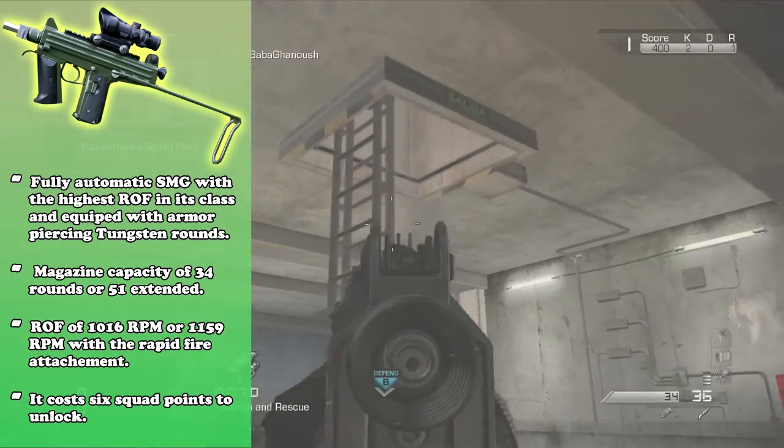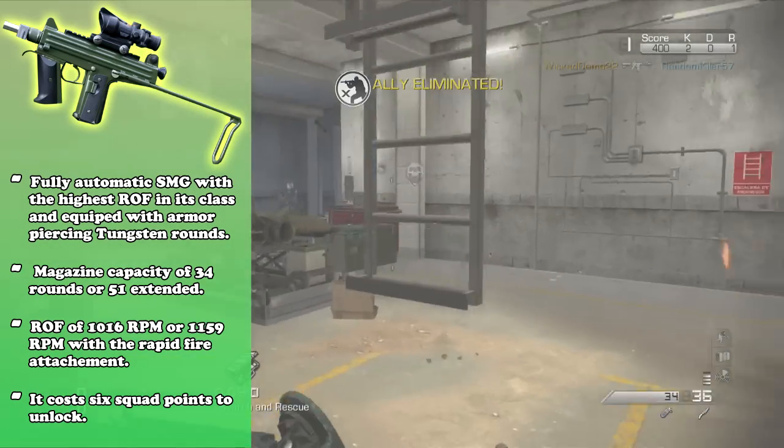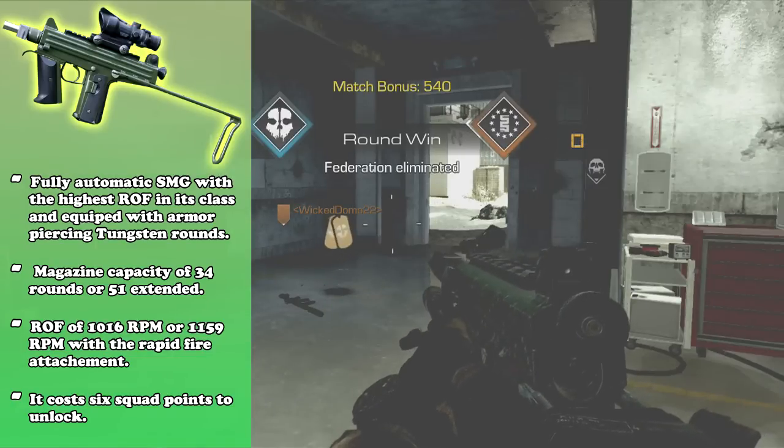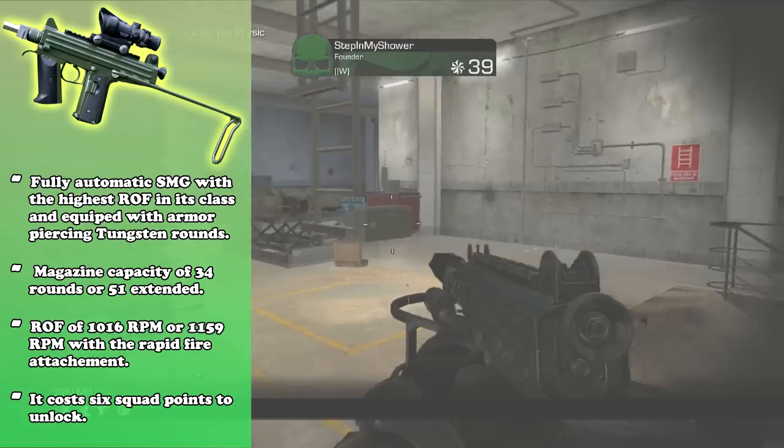The CBJ-MS is a fully automatic SMG with the highest rate of fire in its class. It's equipped with armor-piercing tungsten rounds, so that's built-in FMJ, which is a pretty cool attribute, and we do build our class a little around that.